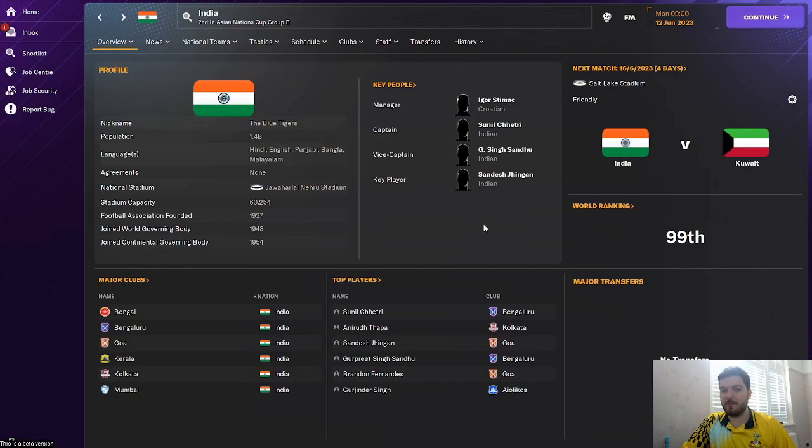Next we move to India, one of the biggest populated countries in the world — so we've gone from one of the smallest to one of the biggest. 1.4 billion people currently living in India and they are sports-mad fans. They follow their cricket team wherever they go and football is on the brink of getting bigger in the nation. They've certainly got the population size and if they put the money behind it they could be one of the biggest nations in football. Their world ranking is just inside the top 100, mainly down to a few of their key men.